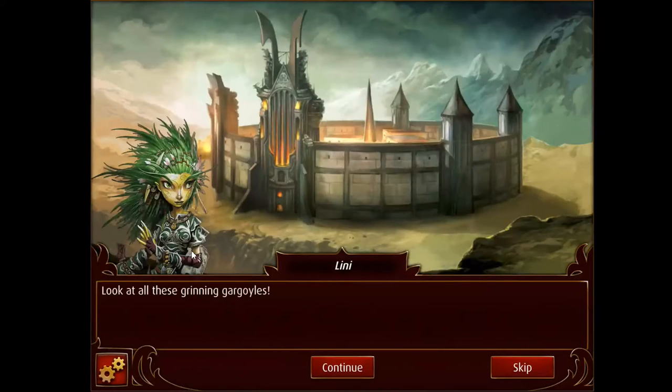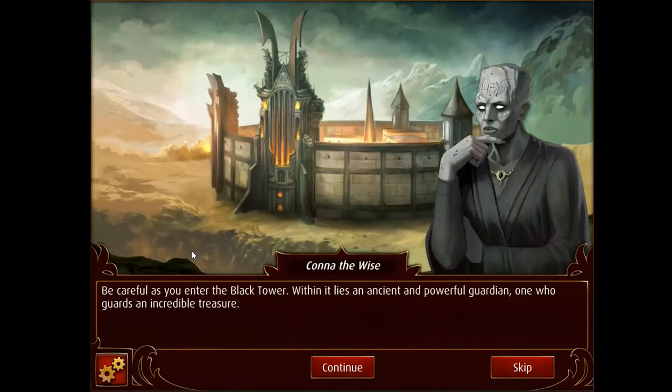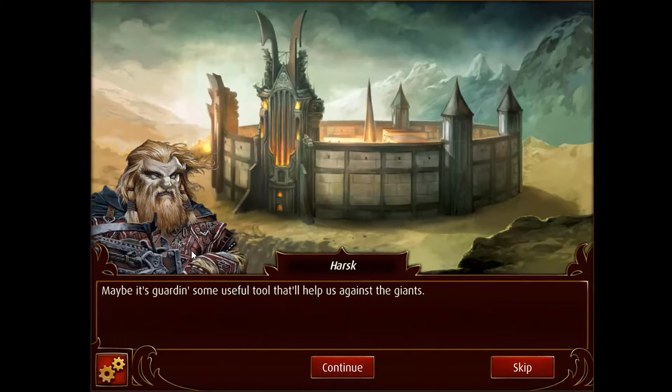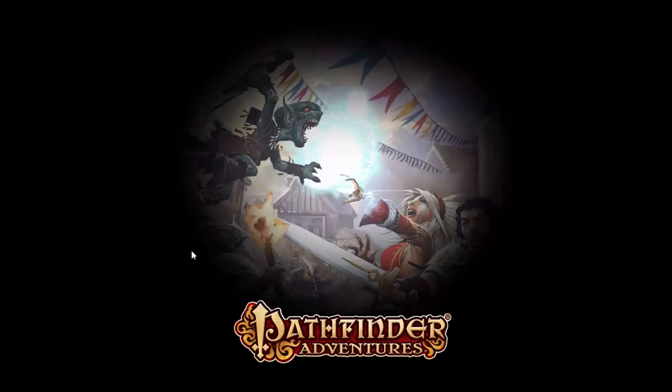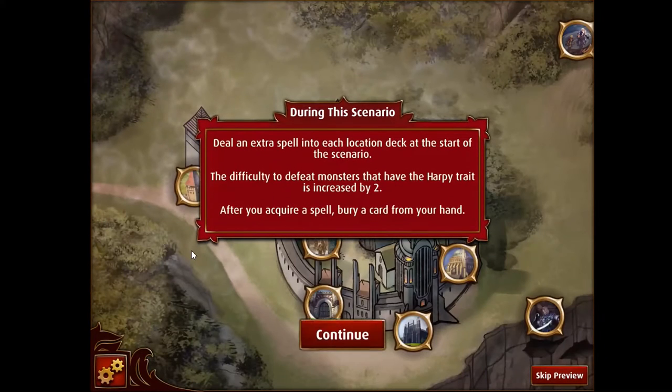For the villain — oh yes, there's the dialogue. It's Linny talking. Look at these grinning gargoyles. Be careful — an incredible treasure. Yes, maybe it will. Okay, so it's very thematic here: we're looking for some treasure, and boy do we find it.